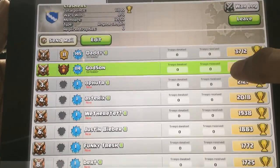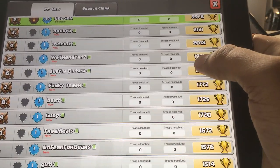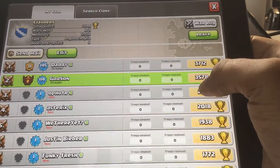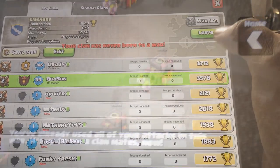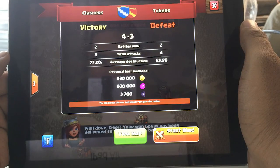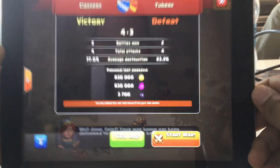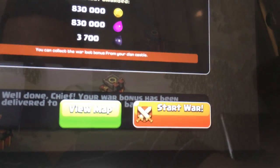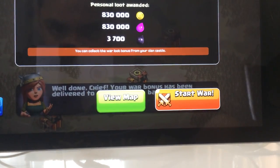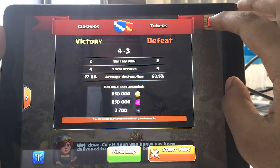The only reward we're getting from Clan Wars right now is loot. In a later video I'll be going over some possible things Supercell wants to add, like a trophy mechanism, badges, or level ranking achievements for winning against another clan — but again, all of that is more in the future and not official. Clan Wars was basically created for the community because of your requests, so Supercell is very open to things that want to be added depending on feedback. This is going to wrap it up for this video. I'll be doing a Q&A towards the end of this series if you guys have any questions.